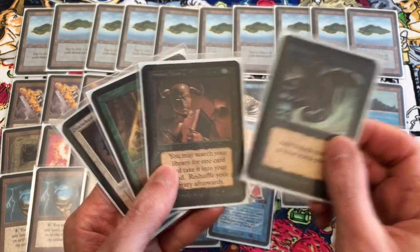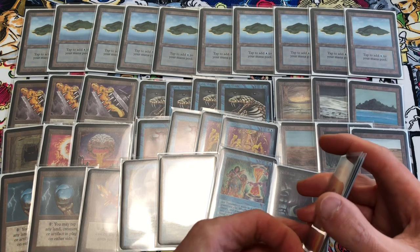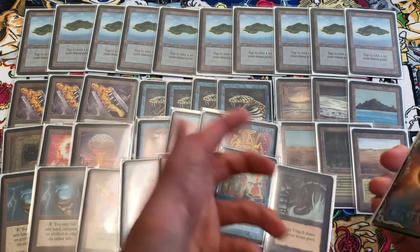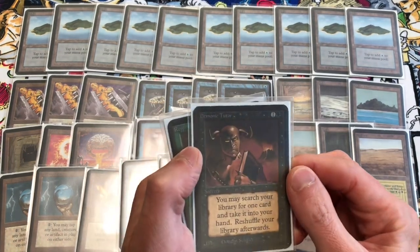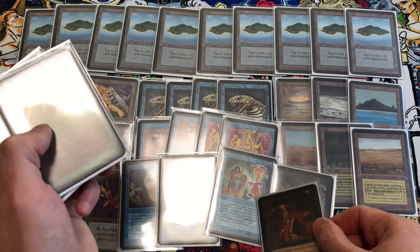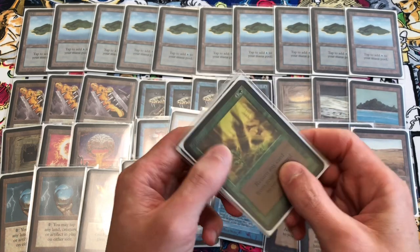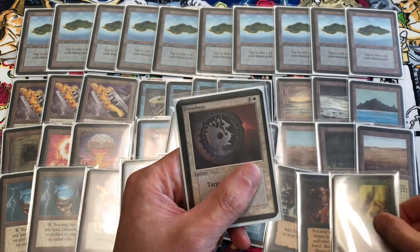We have Dark Ritual for fast mana, which we can tap with Underground Sea, Scrubland, or Bayou. Theoretically on your first turn you could play Underground Sea, Dark Ritual, cast three Black Vices, then pass the turn and they would take nine damage — the score would be 20 to 11 on the first turn. We also use Demonic Tutor, which lets you search your deck for any one card, typically Time Twister. Then Regrowth, using the Tropical Island, Bayou, or Savannah, gets your Time Twister back from the graveyard.